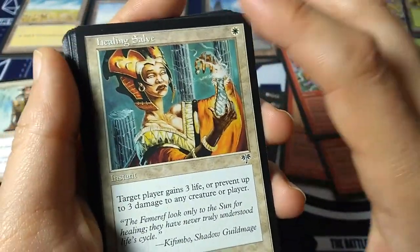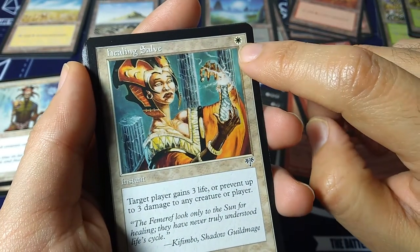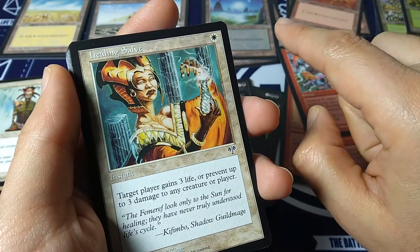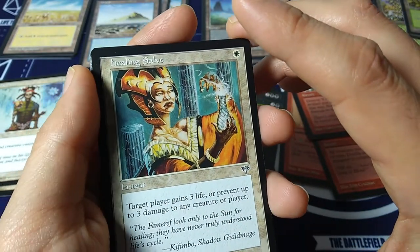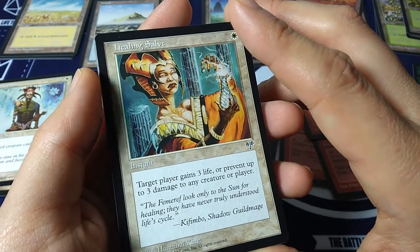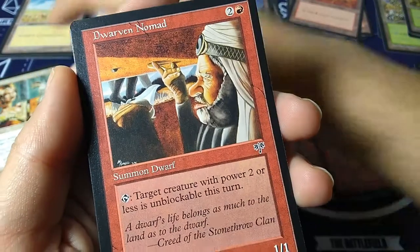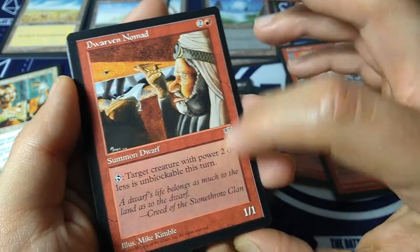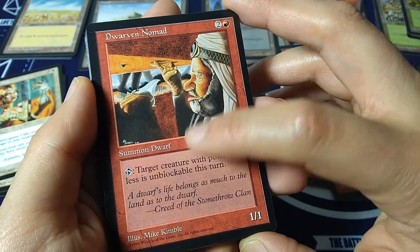Healing Salve — the classic white boon. Back in the day there was a cycle where one mana gave you three of something: one white gives you three life or prevent three damage, one red gives one damage like Lightning Bolt — the best of all was one black mana giving you three black mana, Dark Ritual. Dwarven Nomad — targeted creature with power two or less is unblockable this turn. Two and a red, 1-1. 'A dwarf's life belongs as much to the land as to the dwarf.' Mike Kimble art.